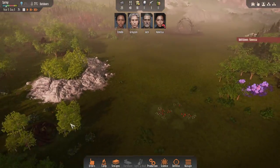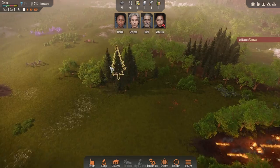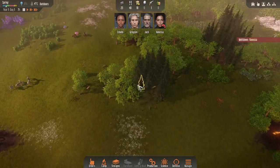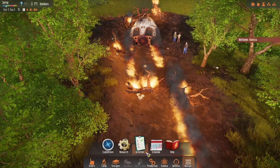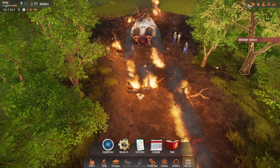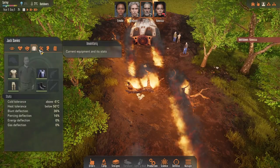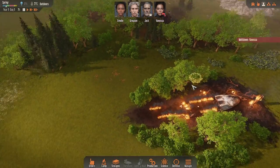A little bit of stone, and some more veg over here. This could be pretty good. I think it would be nice to chop down all of this and build our initial house here. First thing that I want to do is make sure that Jack, who's the best at combat, is equipped with the weapon, as that's going to be really helpful.